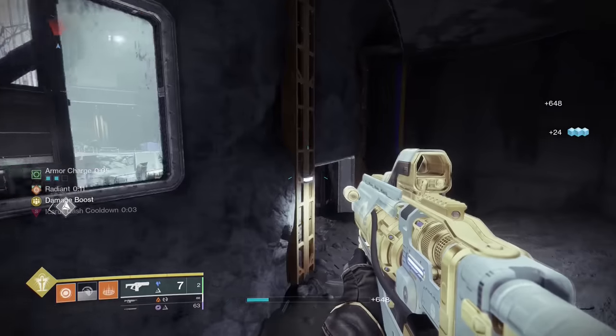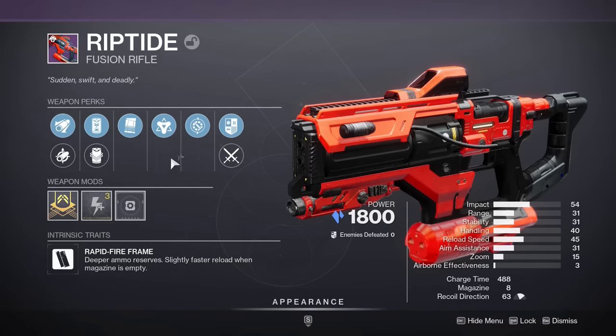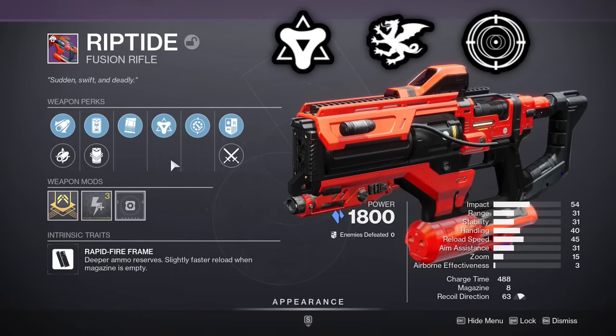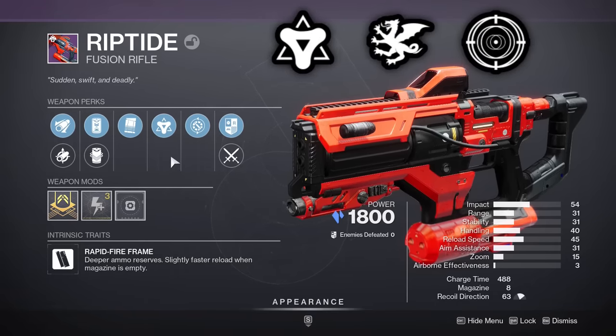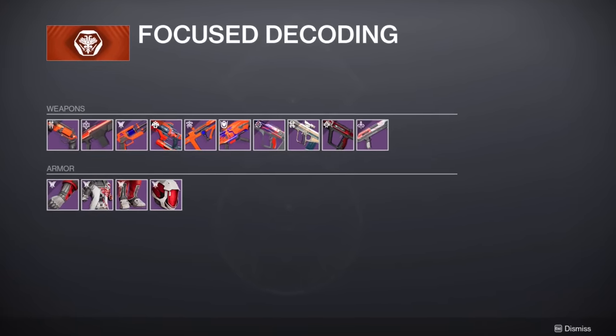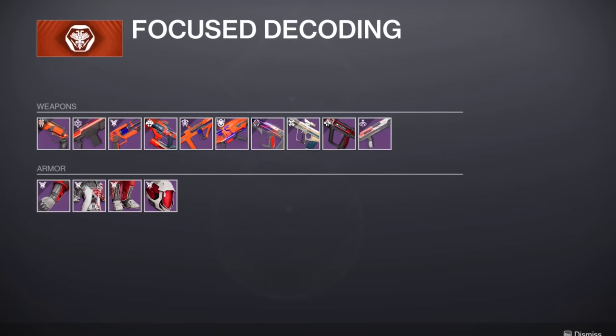Then if you want to take it a step further — this is completely unnecessary — but you could also go with a damage perk in the final column, if you ever find yourself needing to DPS with your fusion. As for the other weapons, none of them really stand out to me for PvE, and I hate Crucible, so I'm not the guy to listen to for PvP.